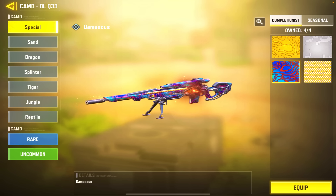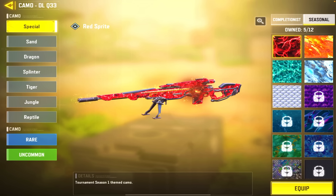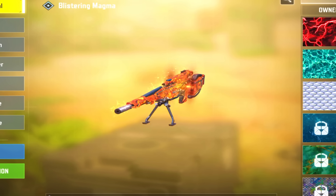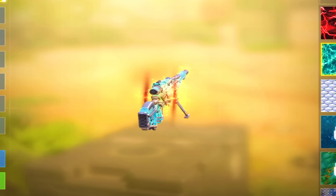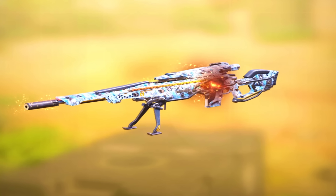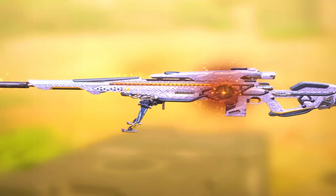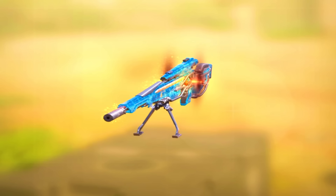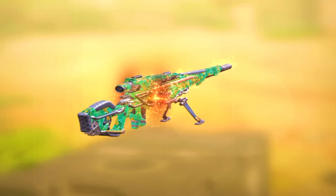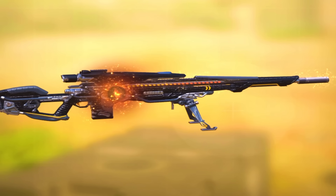I don't like the platinum — it makes it look like the space skin or the Locus. Feels like I just downgraded my DLQ. Now let's get into these seasonal camos — the red is okay, blue is okay. I'm not feeling all of these camos too well. Some look decent, but some just don't go well with it. Maybe emerald would look good on this — let me know what you guys think. Let's hop into some gameplay with it.